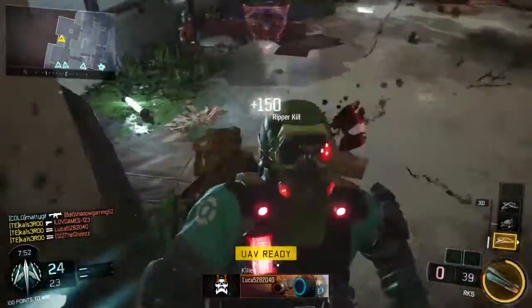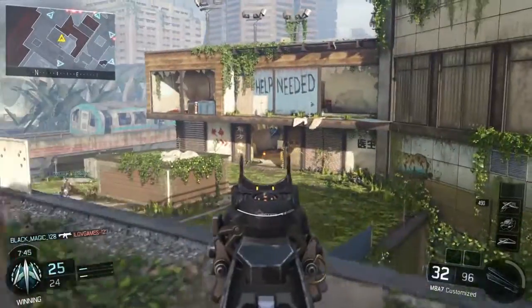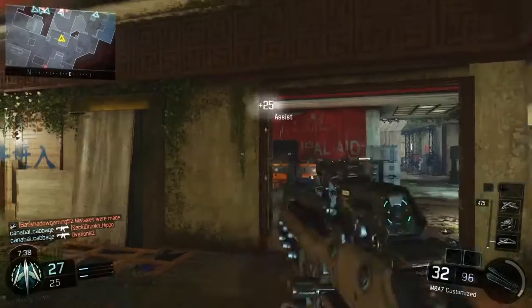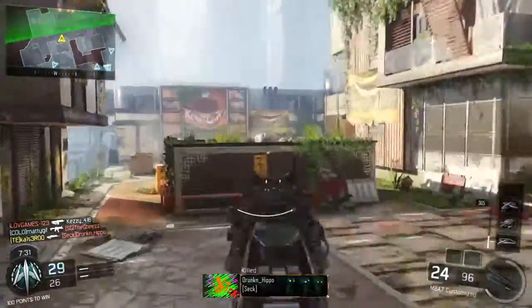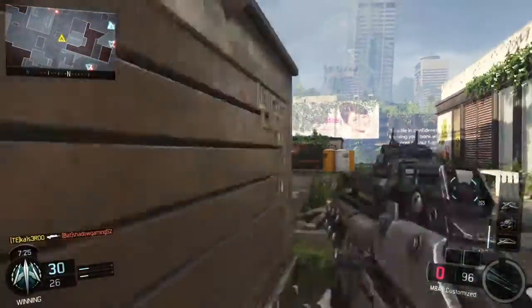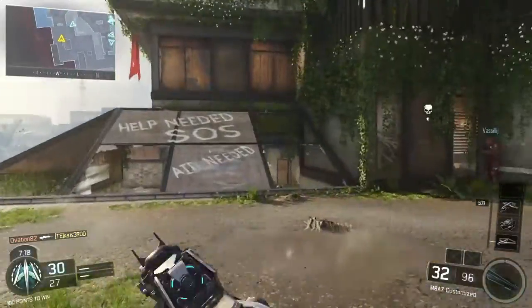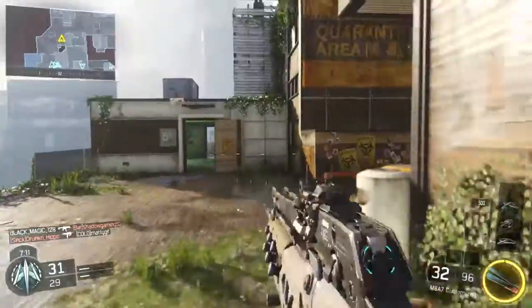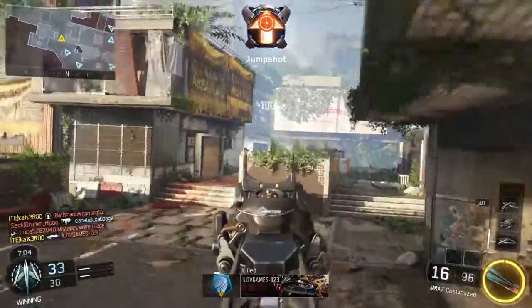I Ripper him, come over here, Ripper him again, and I tried to turn and Ripper him as well but unfortunately missed that. So I put up the UAV to find out where they are. I know they're spawning there and unfortunately he one-bursts me — that's alright. Always looking at your mini map radar, trying to find out where they are. Line him up coming around. The RK5 comes into play here, but unfortunately he had an MA hit as well and killed me. It's 31 to 29, pretty close game only three minutes in.